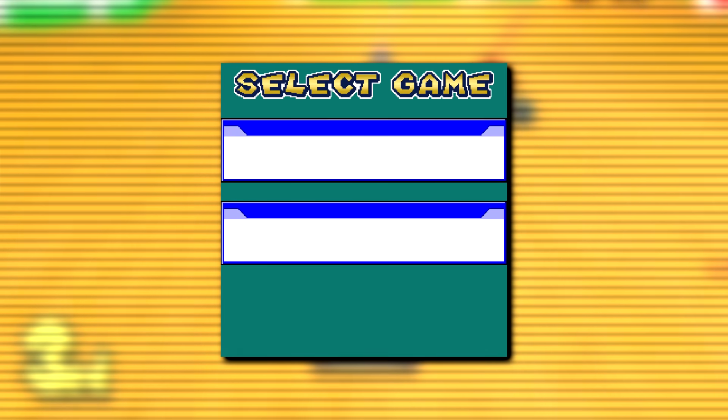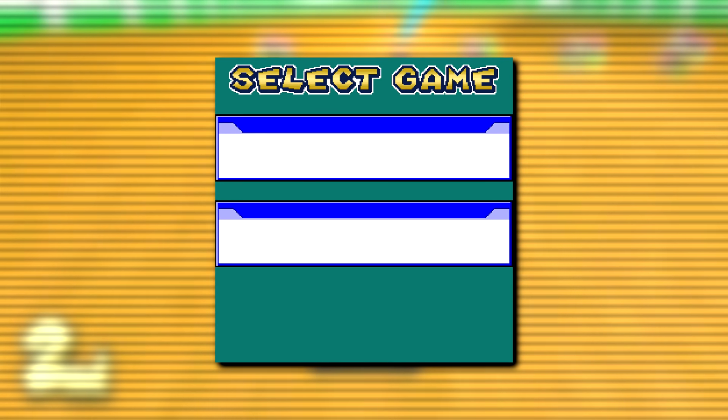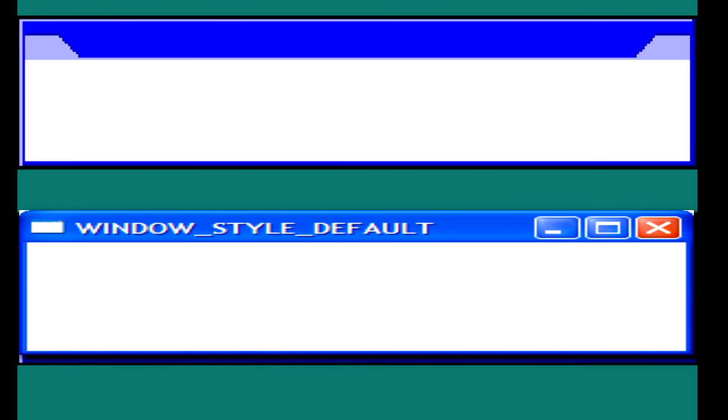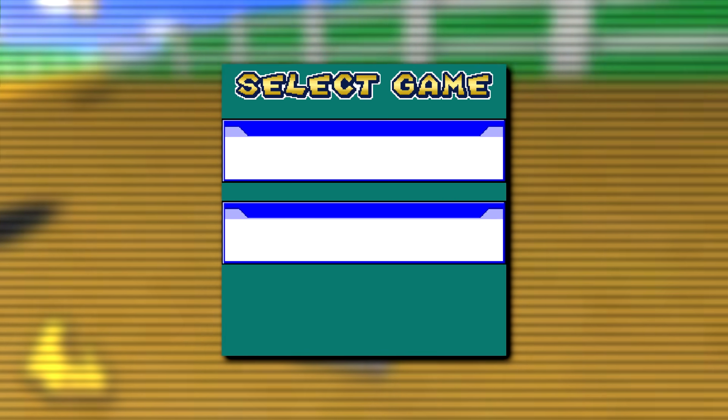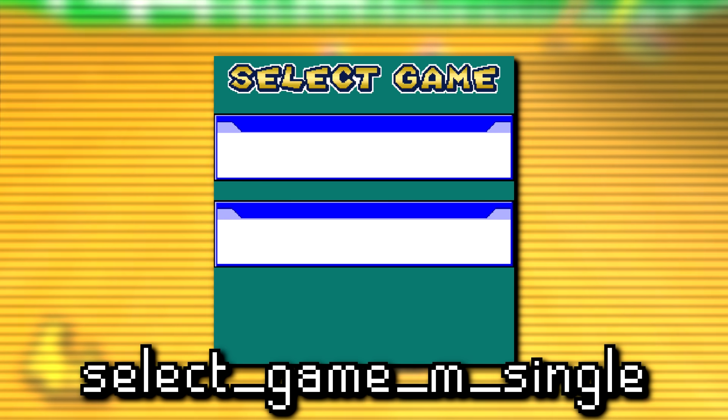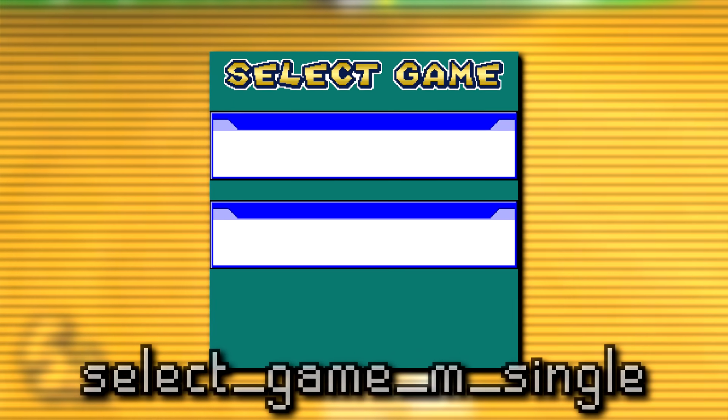Next, there's an unused graphic of what looks to be an early game selection screen with two blank windows, that oddly kinda look like some old Windows XP windows. Some speculate this might have been used for multiplayer modes, but based on the name Select Game M Single, it's also likely this was just for single player stuff.